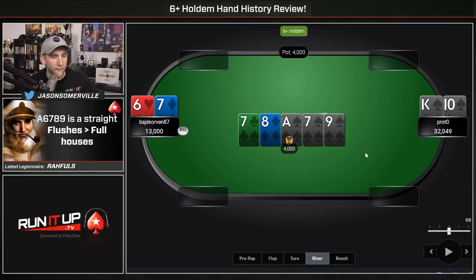That's a good river for Proto, rivering the nuts — except for quads, that's the only hand that beats him. Also 6-8 of spades would be a straight flush, but that's extremely hard to have even in short deck. King-10 suited loves this spot. Do you want to check and give your opponent a chance to potentially bet? I wouldn't hate to see a check-raise in this spot. If you're 6-7 here, remember we make a straight as well now with the 6, but you have to be very afraid of the flush. And you also lose to full houses at this point.